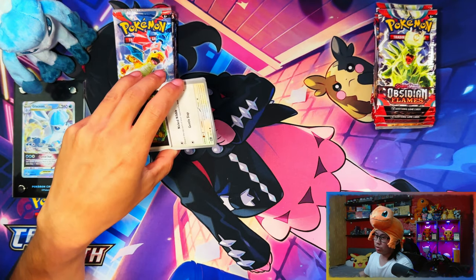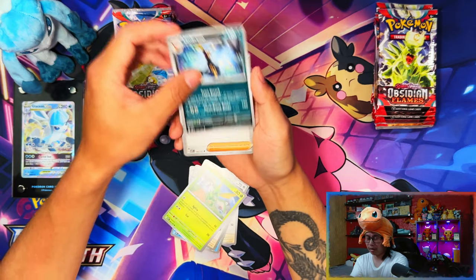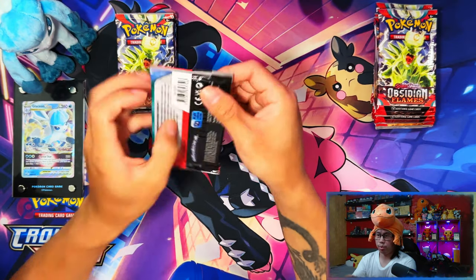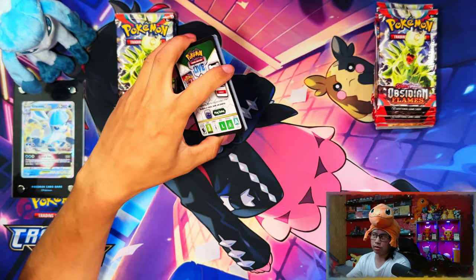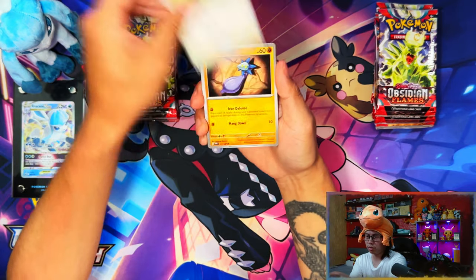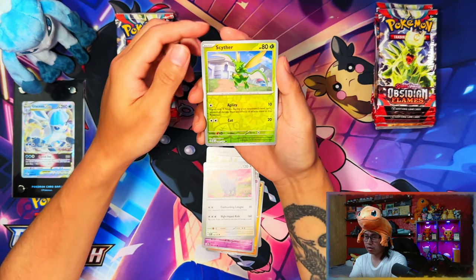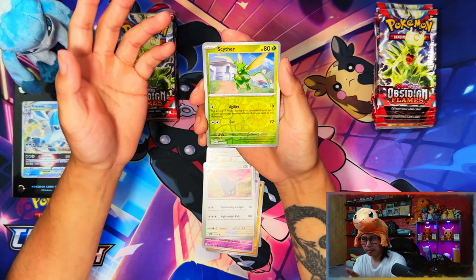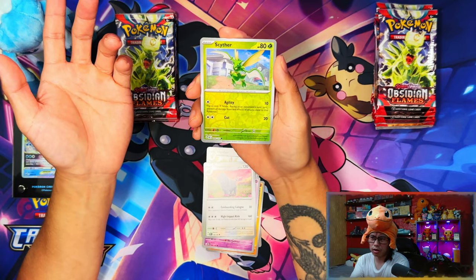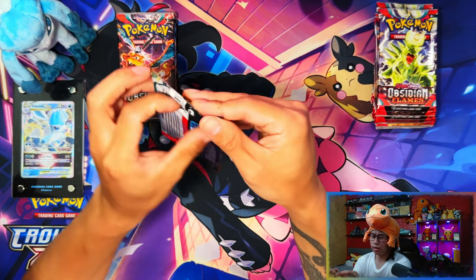I pulled the number one card from the set already in that video, so technically I could be done with Obsidian Flames because I've already pulled the most expensive card. I should just go singles and buy everything else cheap. The SIR Charizard is going for over 100 quid at least and the gold one I don't think is that much. The rest of the cards aren't super expensive.